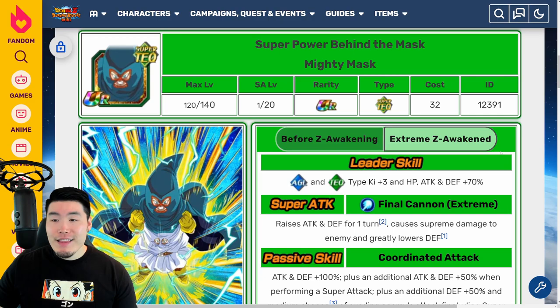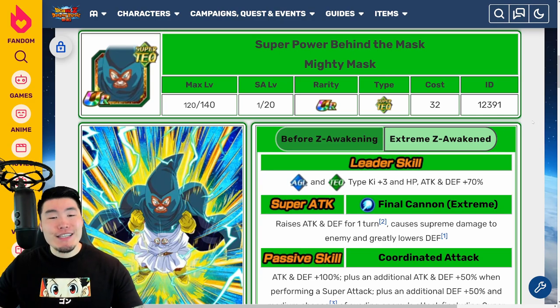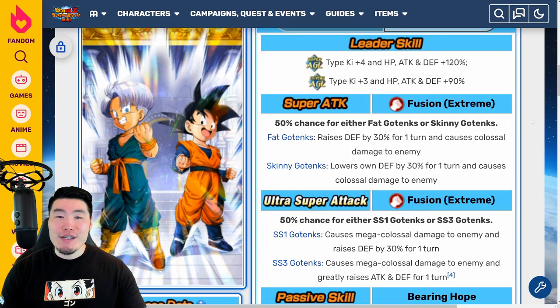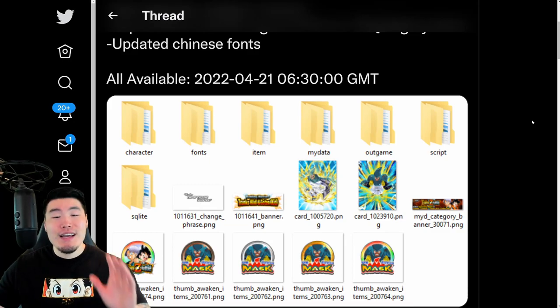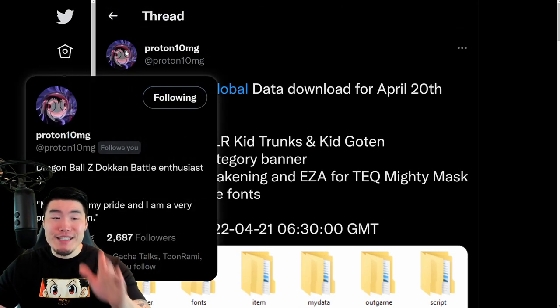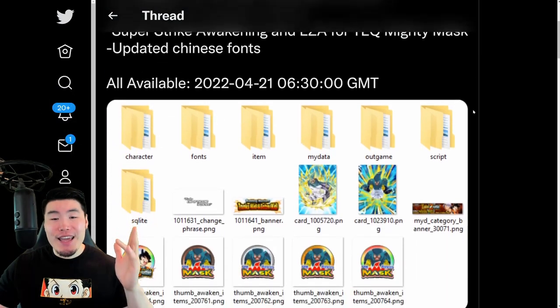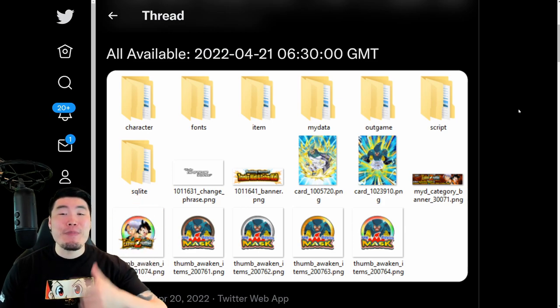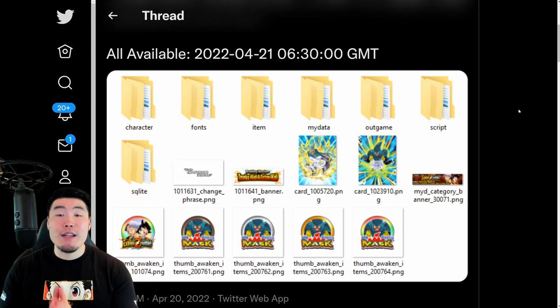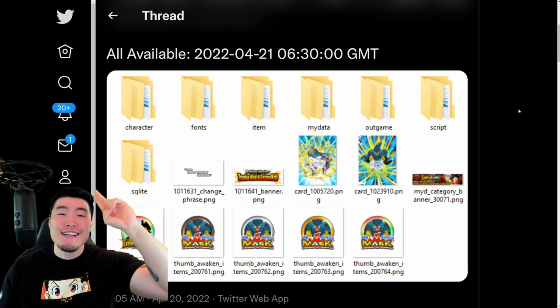So yeah, that does it for today's video, guys. That is the Tech Mighty Mask and the LR Goten and Trunks Extreme Z Awakenings, and that was today's data download for Global. Once again, a big shout-out to my boy Proton10MG — definitely go follow him. And as always, if you guys enjoyed today's video, make sure to like the video, sub to the channel if you're new, hit that notification bell so that YouTube knows you want to stay up-to-date with all my latest content. Until next time, have an awesome day. I'm Tiger with Tiger Uppercut Video, signing out.